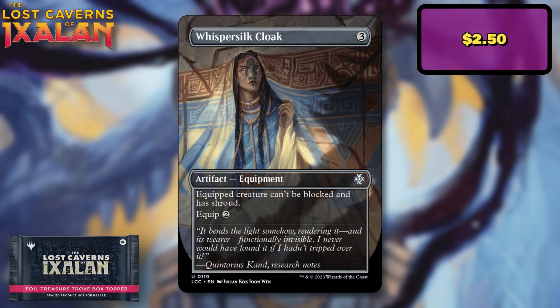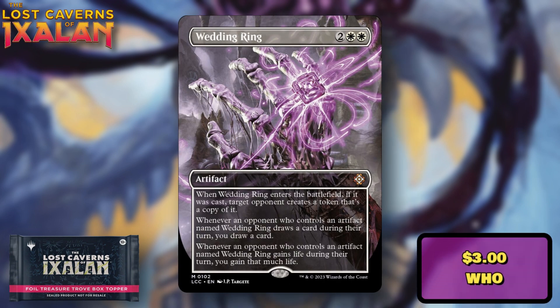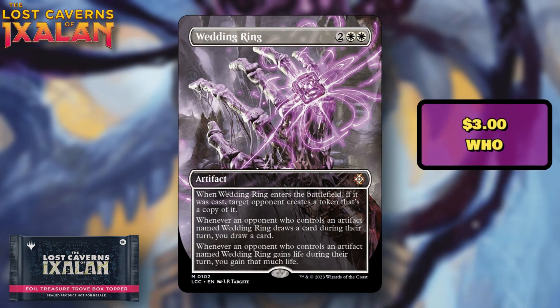Whispersilk Cloak — not a huge fan of this one. It was about a $2.50 uncommon, and unlike Arcane Signet, higher-end versions don't really command much of a price difference. You're probably going to be disappointed to pull this out of your box topper slot. It's a good card with a lot of uses, but it would have been better to put something else here from a value standpoint.